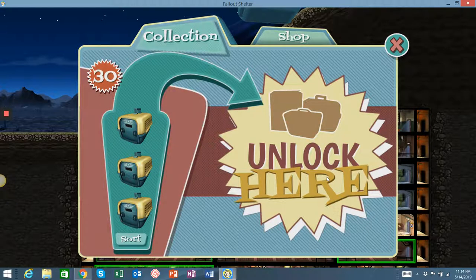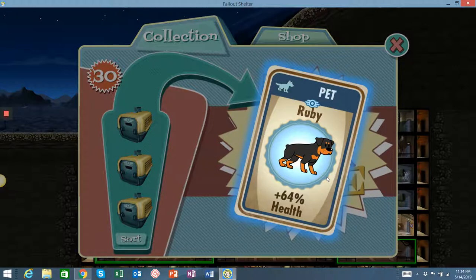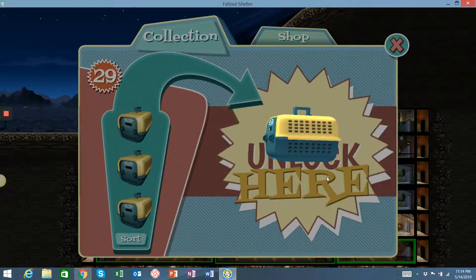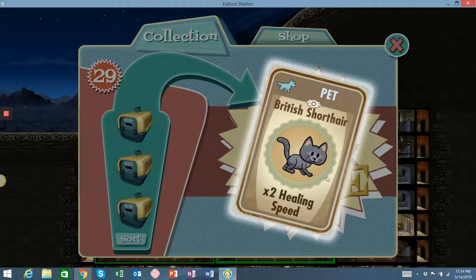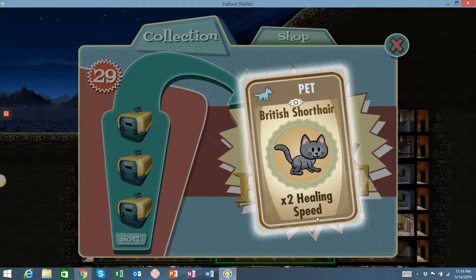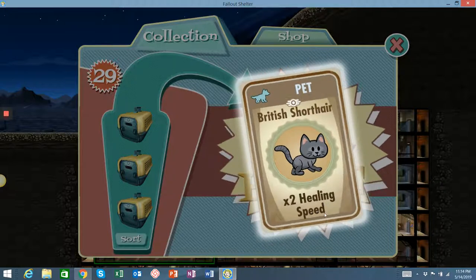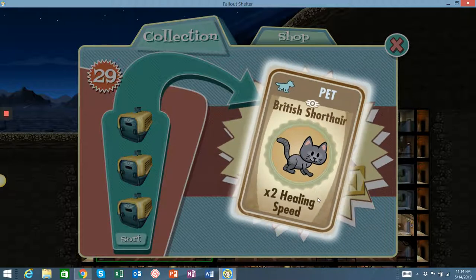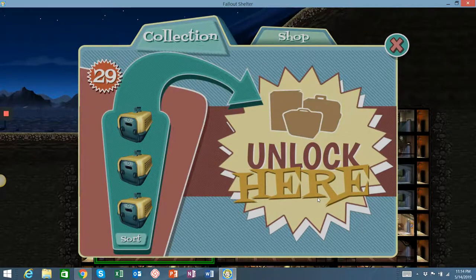This pet is normally a crafting pet I think — no, a health one. I wonder if I was wrong or maybe they're different. Pets tend to have the same type of bonus — the number might be different, so this might have been three times or four times or different percentages. But typically that's what it seems like, though there are multiple pets that have some different things so that's not always true.